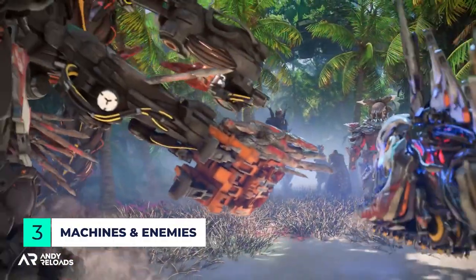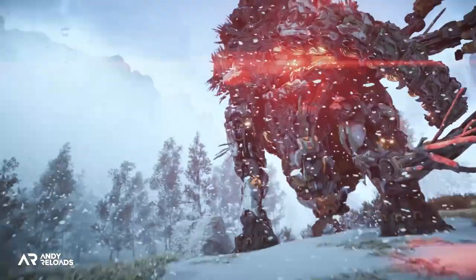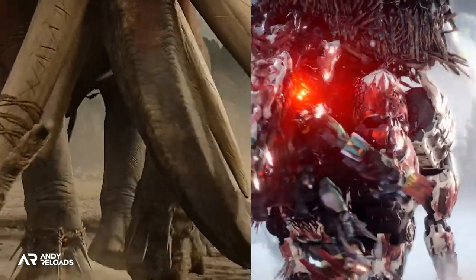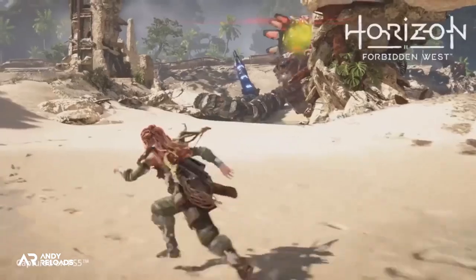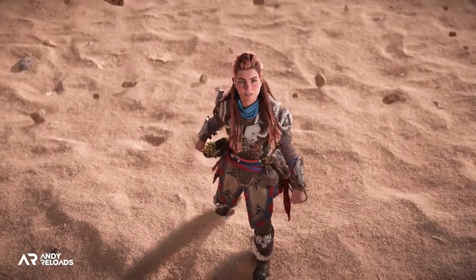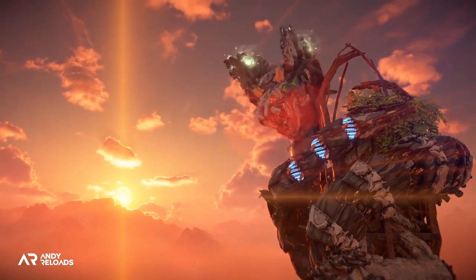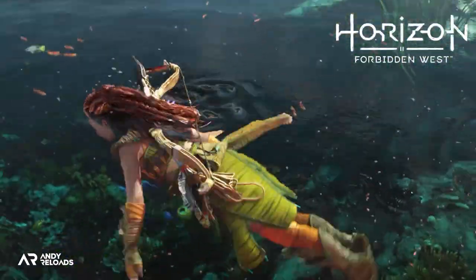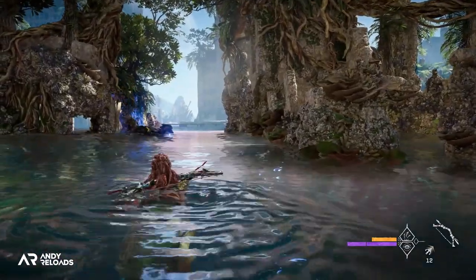Let's go over some new machine additions. First is the Tremor Tusk — dangerous in the wild, but even more so when outfitted by Regala's tribe. Another standout is the Slitherfang, which spits out poisonous venom and will be a whirlwind boss fight. Lead AI programmer Arjen Bedge confirmed that machine AI actively searches for opportunities to re-engage — including chasing Aloy underwater when they're predominantly land-based. We can see this with the Claw Striders as they search for Aloy.